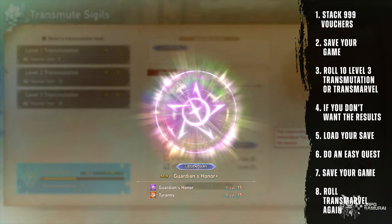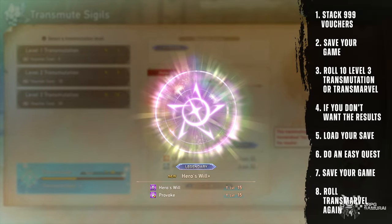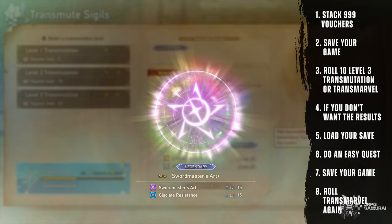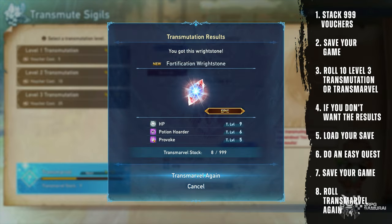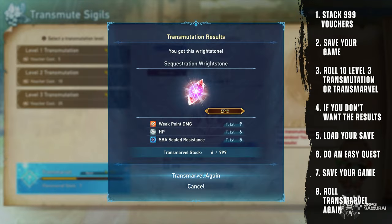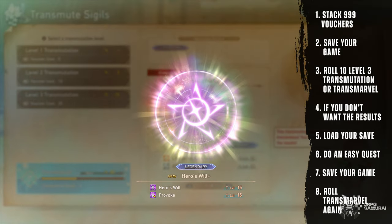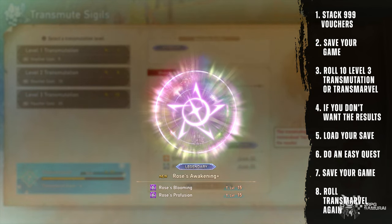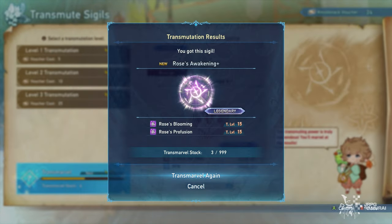It is crazy that transmutation is not based on random results. Use this technique to get the sigils that you need, especially character-specific sigils and high-tier damage cap sigils. I don't know if they will patch this or not but I am hoping they will not. If you are new to the game and looking for guidance, click my beginner guide here to have the best start possible, and I will see you on the next one.